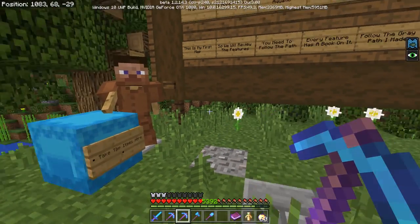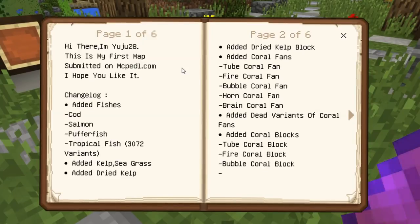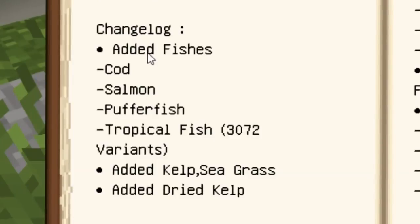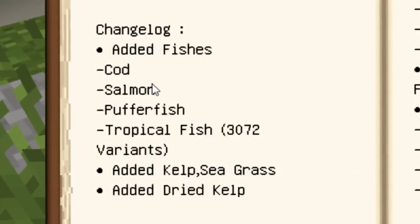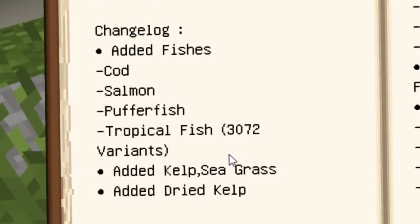I kind of want to see what's inside the changelog book. It says: Hey there, I'm UU28. This is my first map submitted on MCPEDL — so far so good, my dude. Here's the changelog: the new fishes are cod, salmon, pufferfish, and tropical fish with 3,072 variants. That's actually insane. That's nuts.